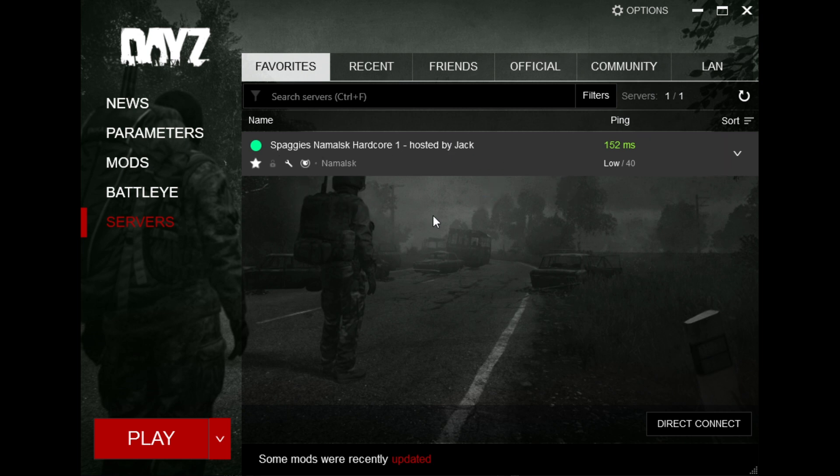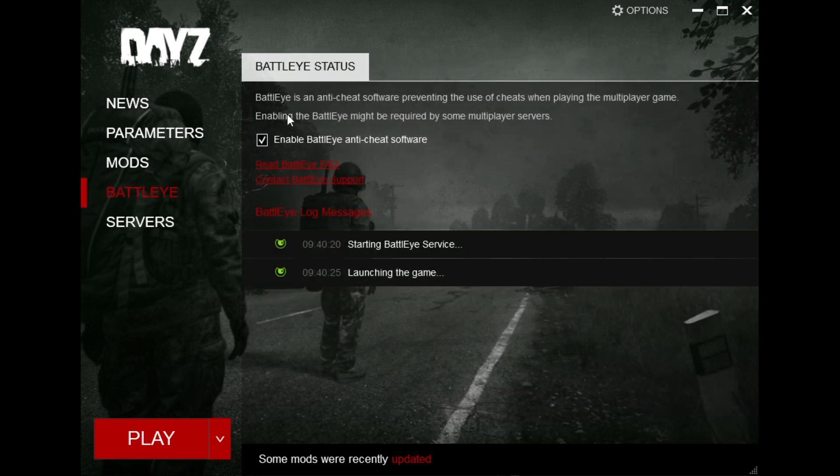Let's explain a couple of the other tabs. We have the BattleEye tab — you typically always want to make sure that this is enabled. It's the anti-cheat software for DayZ, and we don't want cheaters and hackers in our servers.